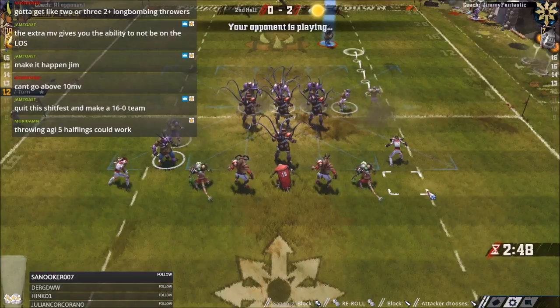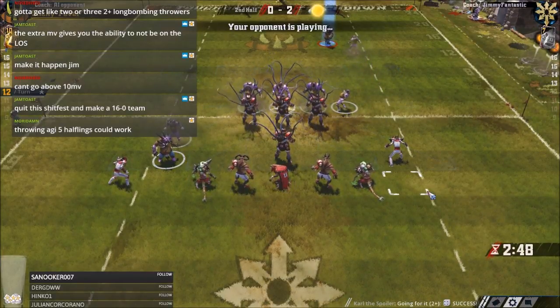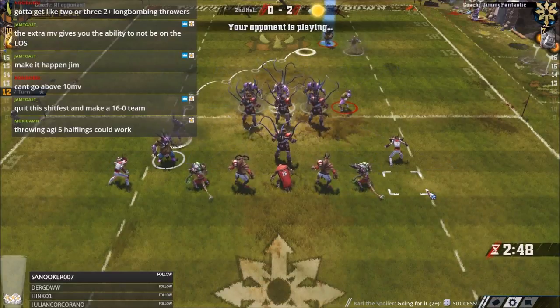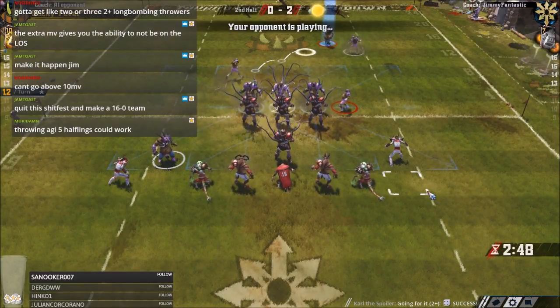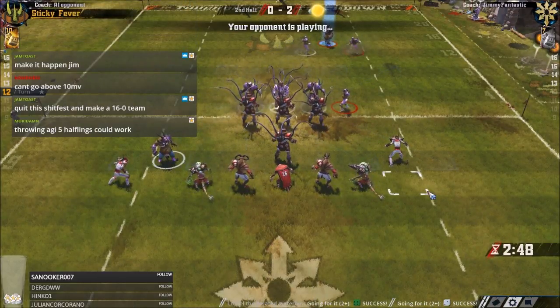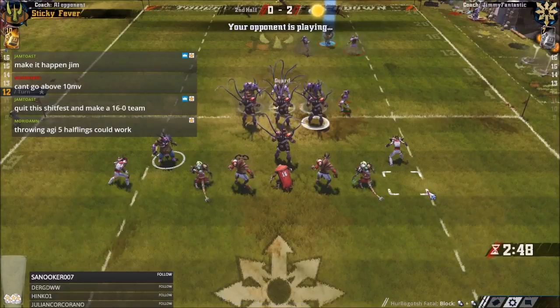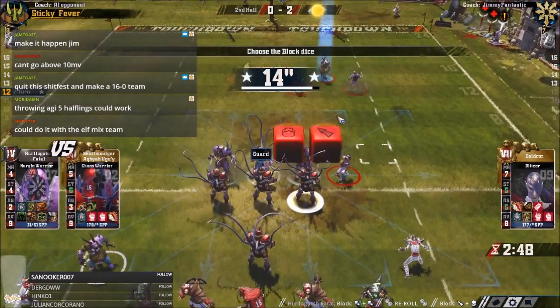Throwing at you five halflings - the safest way, but you still have three trees for the line of scrimmage anyway. You could still have a halfling or two behind them. Cage up back there, that's a good idea.